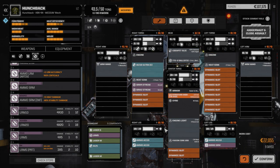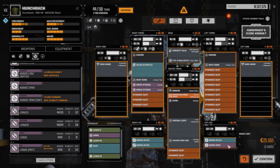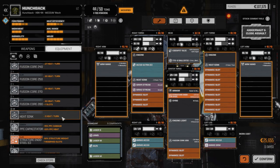Let's go Streak 4 and Streak 2, drop the SRM ammo in a leg, add a half ton of armor to the legs and back. We're going to be in closer with this guy. With this much ammo in the legs, I want that armor up as high as I can. Then we just add some heat sinks — we don't really have a whole lot going on in here right now.